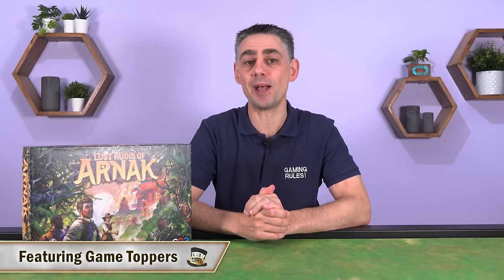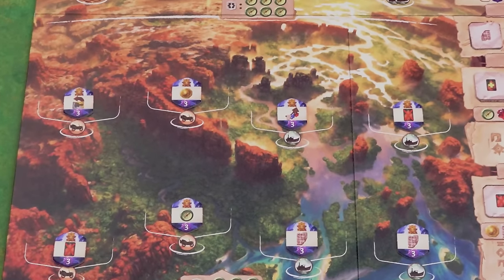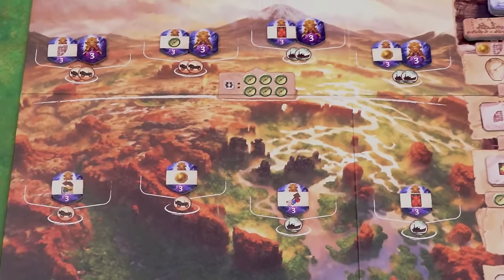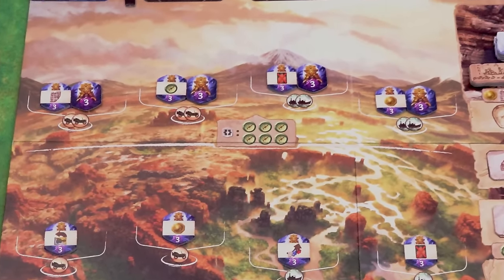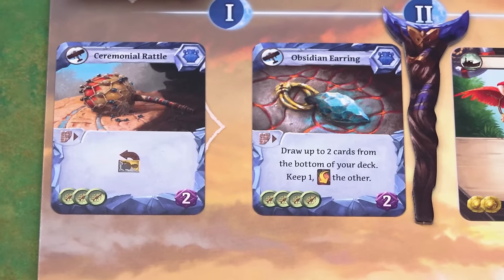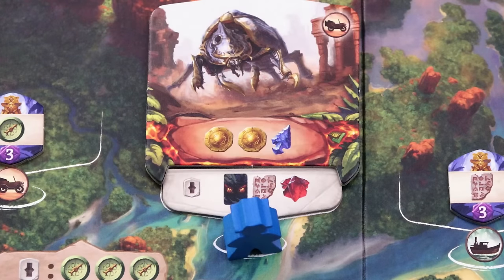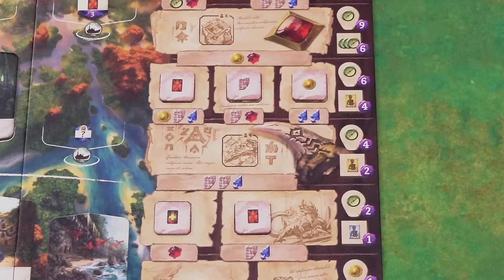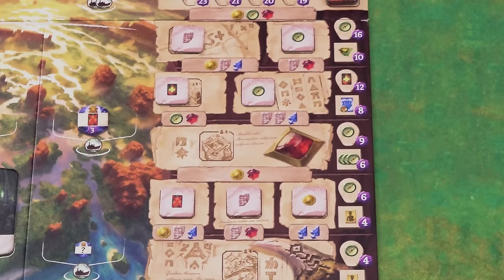Hi, my name's Paul Grogan and in this Gaming Rules video I'm going to be teaching you how to play The Lost Ruins of Arnak, designed by Min and Elwyn and published by Czech Games Edition, who sponsored this video. In Lost Ruins of Arnak you and up to three other players will lead an expedition to explore an uninhabited island in uncharted seas, where explorers have found traces of a great civilization. You will equip your expedition with useful items, search the jungle for mysterious artifacts, discover new sites, and overcome the guardians. Most importantly you will piece together the fragments of Arnak's history by doing research that could lead to the discovery of the Lost Temple.